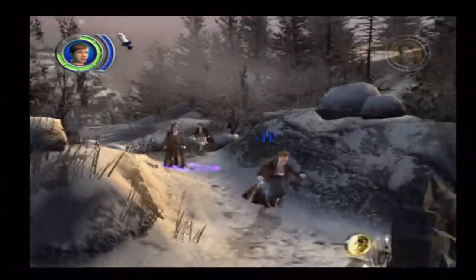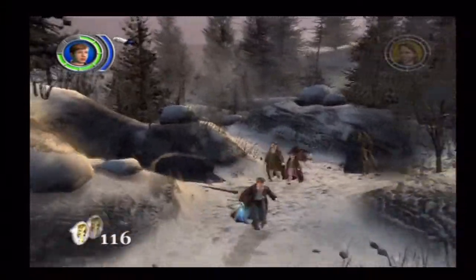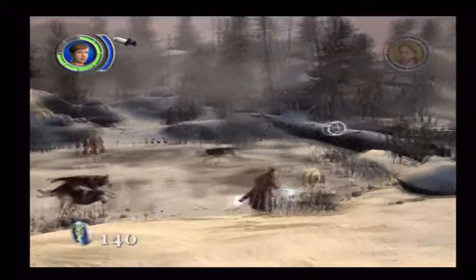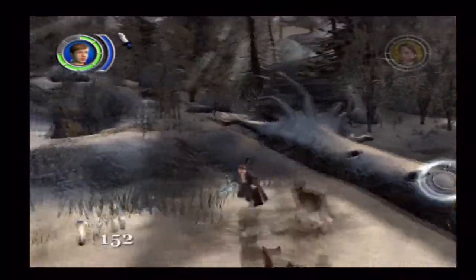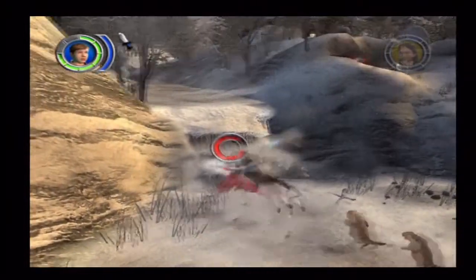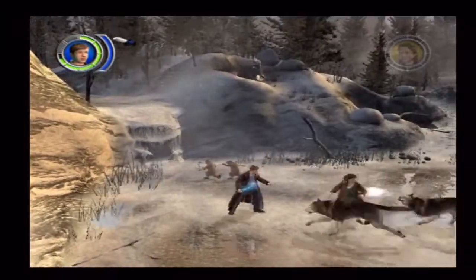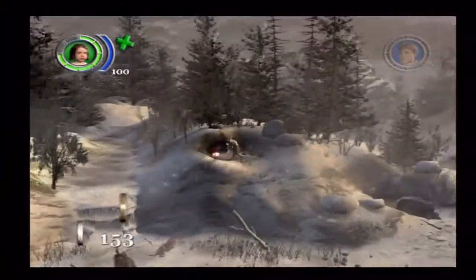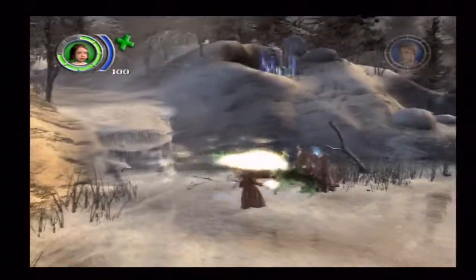So this is the level Frozen Lake. What we're doing right now is we're going to make our way to the stone table, which is where Aslan is right now. The way to the stone table is going to take up two episodes, but in the second episode you arrive at the stone table. It's a little bit of a long way, but we're going to make it.